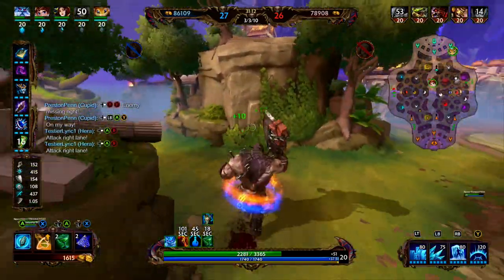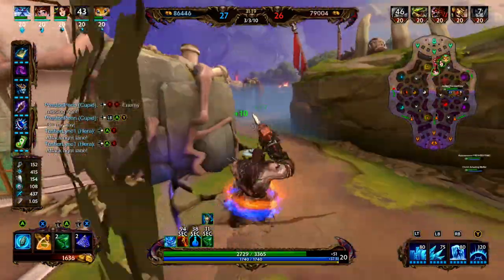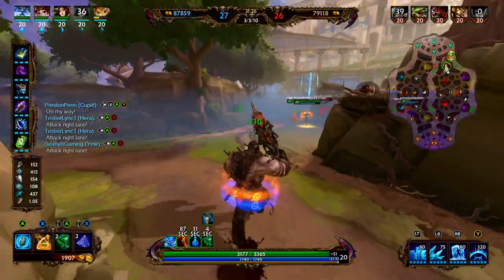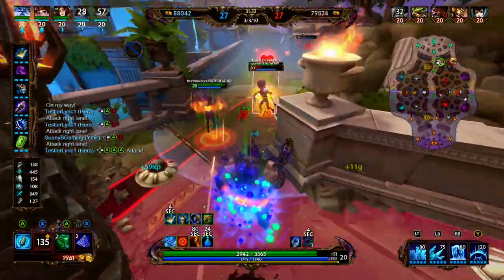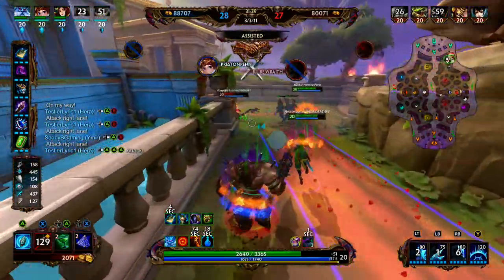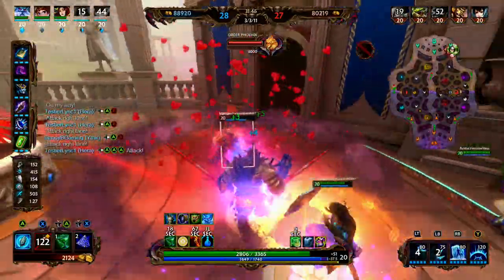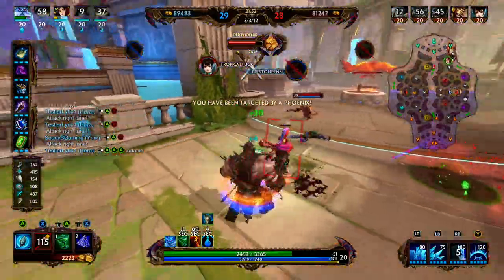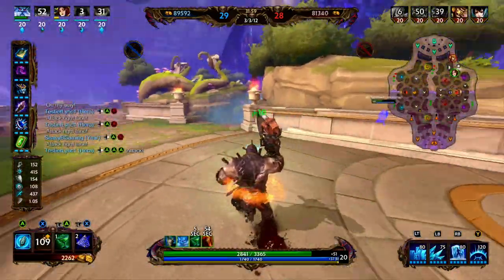We're going to rotate towards the right to see if we can cut this Hun Bats off — no idea where he went, so we're just going to rotate back and try to help out our team. We get a good blink, set up a wall preventing Out Posh from running — he has to run back into our team. We hit him with our two and Cupid is able to clean him up. Our two applies a slow to the Sobek — we hit a freeze. We fall back, they came from behind — it's just Amaterasu and myself left, so we are going to be on the retreat.